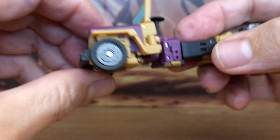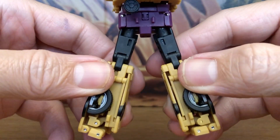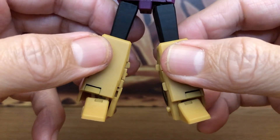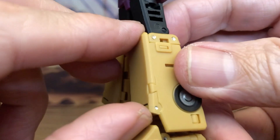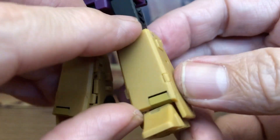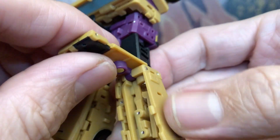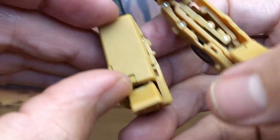Now for the hips — rotate them 180 degrees so they're facing the bottom of the vehicle. Spread the legs out into an A-stance, then rotate the legs around 180 degrees. Lift these top pieces up — they're tabbed in, there's a slot there and another tab, so make sure you get everything untabbed and lift it all the way up. Then bring out the black pieces that fold out the seats.